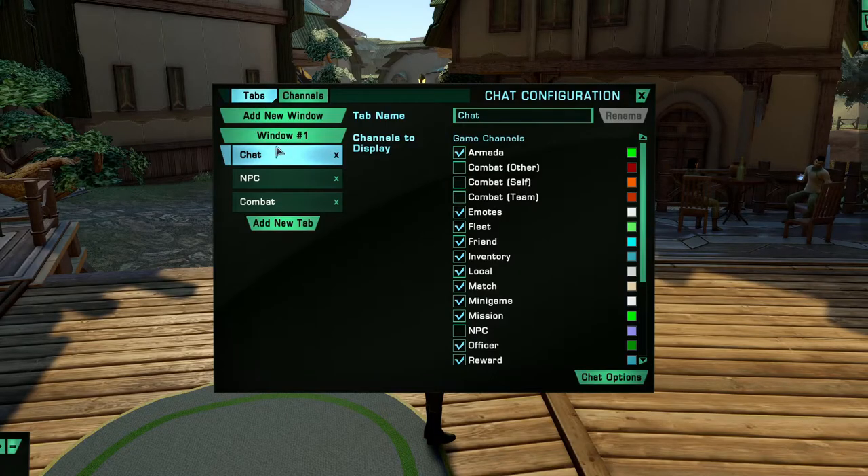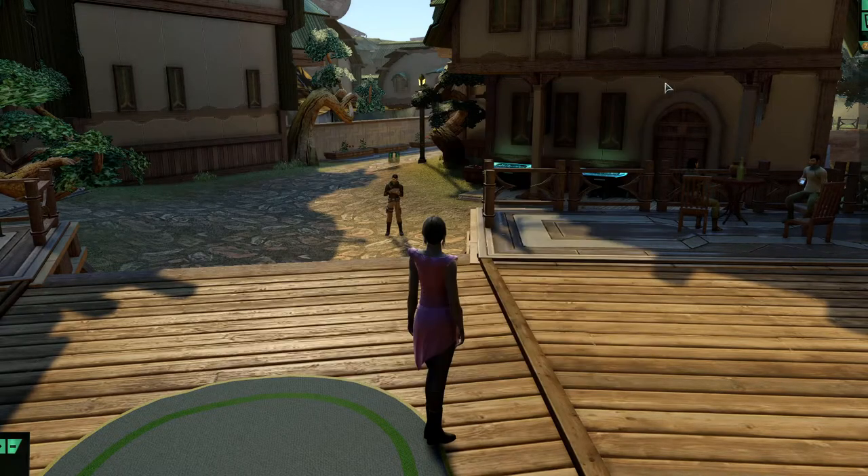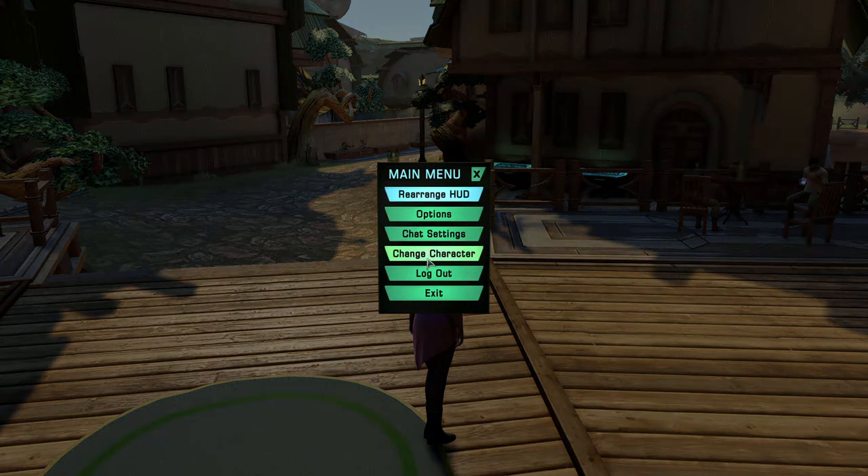Chat — these are your chat settings, you can change it all as I said before. Chat settings again: it's another way from down here to change your colors and what have you. Change Character will log us out if we have another character. Log Out and Exit are self-explanatory.